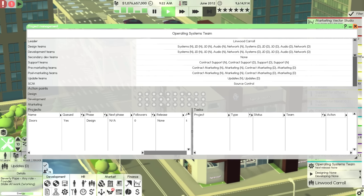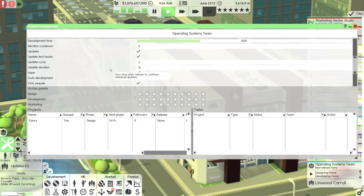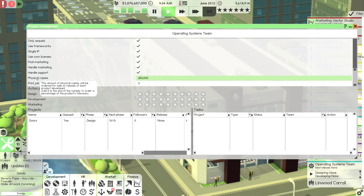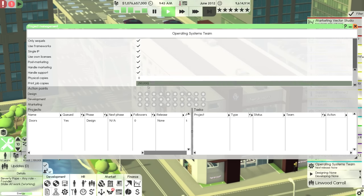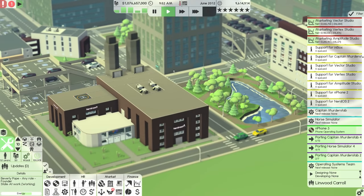Linwood Carroll, go ahead. So my game wasn't bugged — I'm an idiot. Physical copies at launch — let's do 250,000 of them. Actually, you know what? I'm banking on this thing being good. I'm going to say print 1 million copies of that, once it gets to a stage where that can be a thing. All right, so that's been sorted.